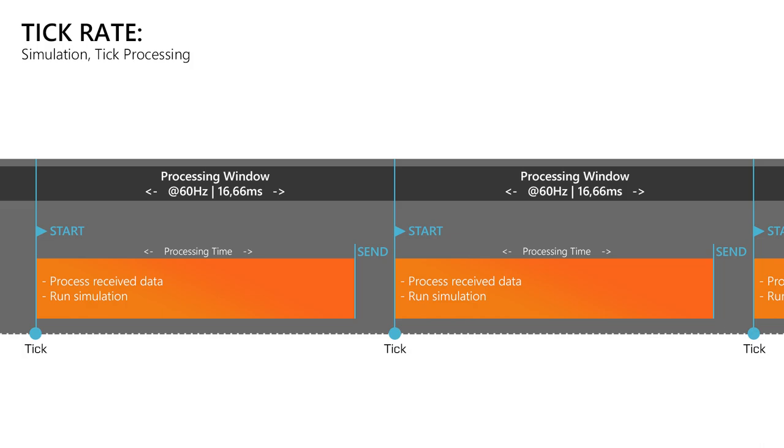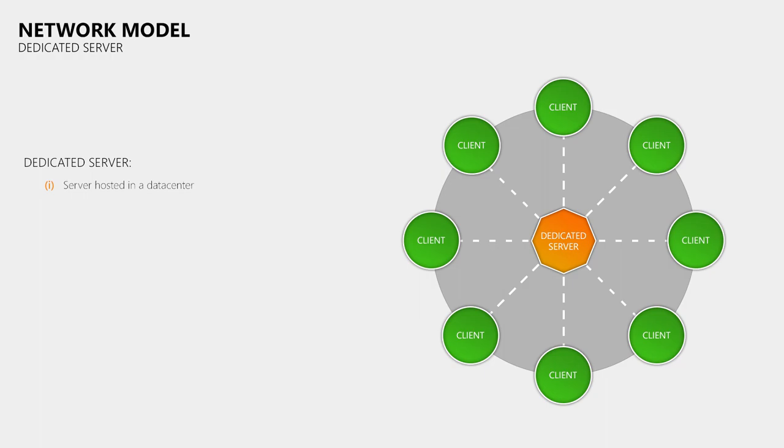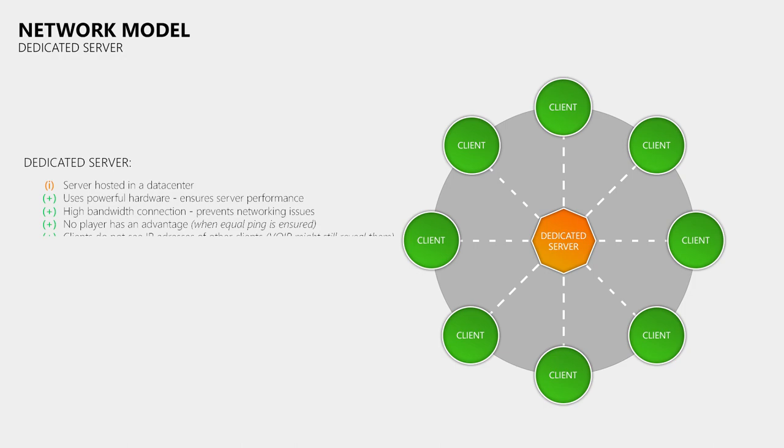Now, what options do developers have for the network model? One solution is paying hosters to set up dedicated servers in data centers. This means the game server runs on powerful hardware with enough bandwidth to handle all connected players. When matchmaking ensures all players have roughly the same ping, you can avoid unfair advantages and bad experiences for low-ping players. The downside of dedicated servers is cost — unless the community runs the servers, the publisher or studio has to pay for them. Another challenge is ensuring players worldwide have access to low latency servers; failing to do that creates many high-ping players, which is a problem for the entire community.